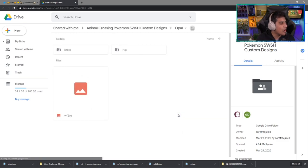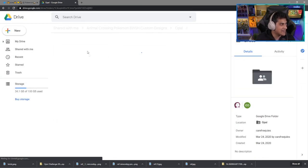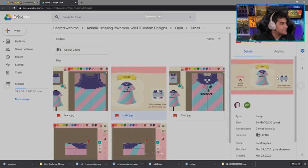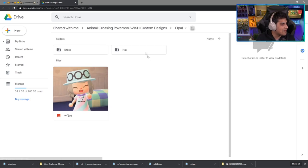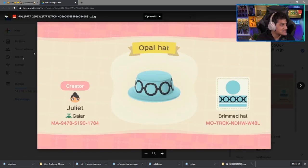Next up is Opal, the grandma of the game. You'll have to play with some wrinkles on the face to kind of get the grandma appearance here. Here is the dress itself — it's a short sleeve dress. There's the code, as well as the hat that you would like to copy down. There it is — the hat.